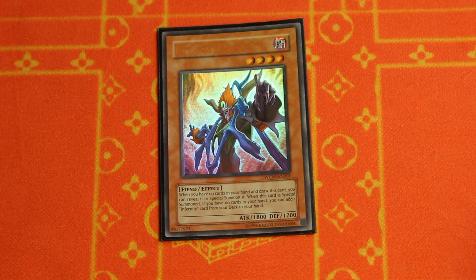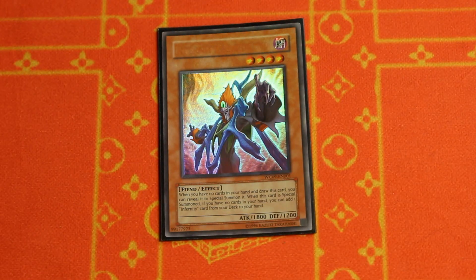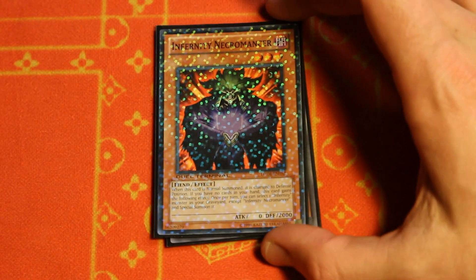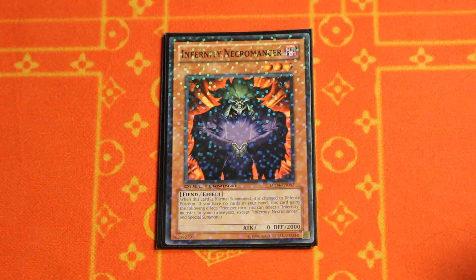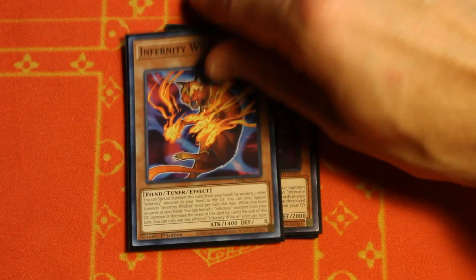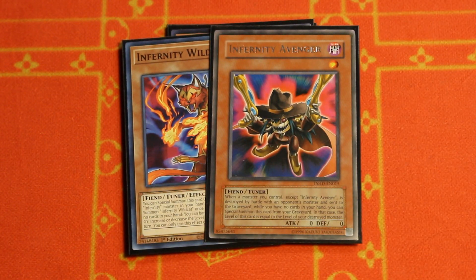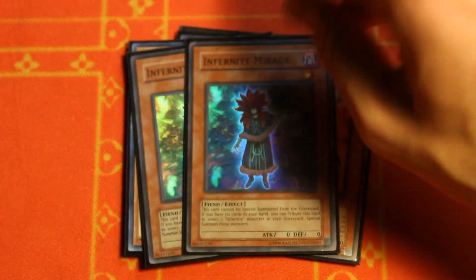Starting things off, we are playing the one copy of Infernity Archfiend — Konami, where are our other two copies? I am very tired of waiting, could you please give us two more Archfiends back? Moving on, we bumped it down to one copy of Necromancer — in the link climb variant we abuse this card and play two to three copies, but in this build you only need one. The one Patriarch is still mandatory, and since this is the Synchro build we need tuners: we're playing one Wildcat and one Avenger, which are essential. To round out the Infernity package we are playing two copies of Mirage, which we don't need to max out on three because we are abusing it with one of our Synchro monsters.